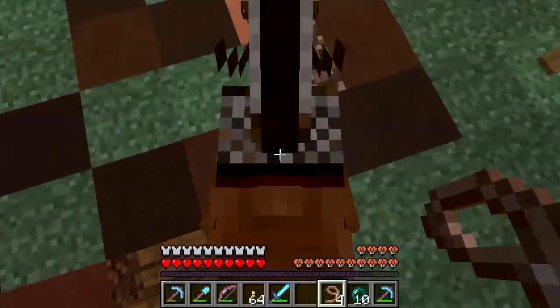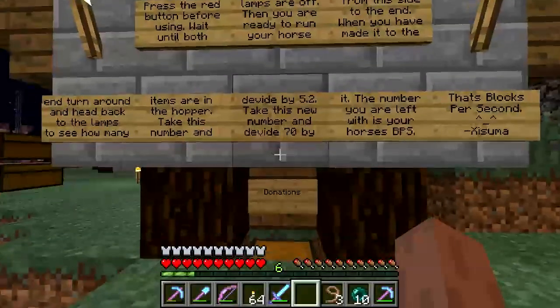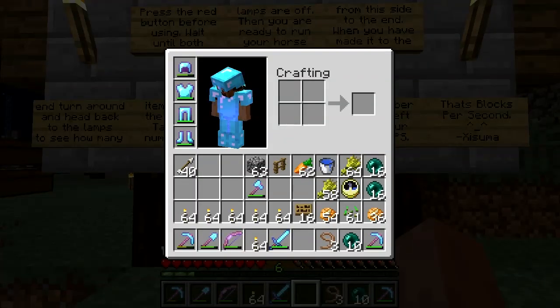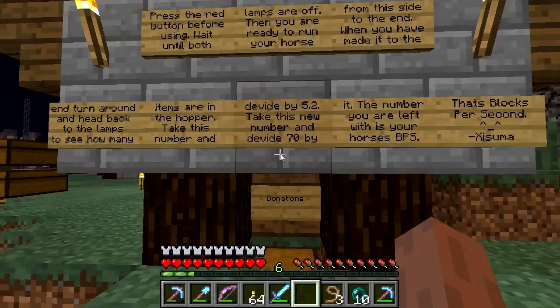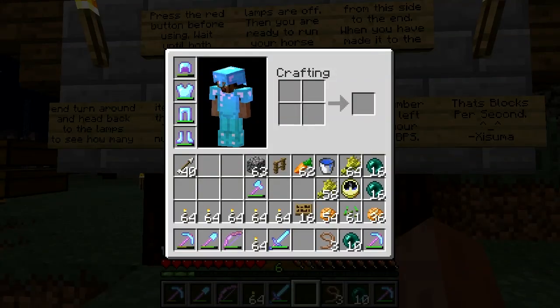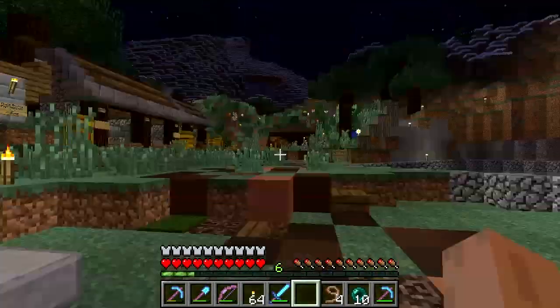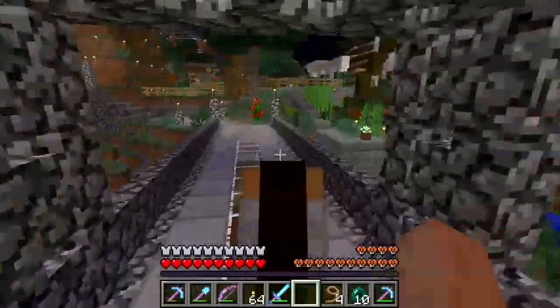Now I'm going to get off the horse and tie him up on the handy fence post. 32 divided by 5.2, and then take that number and divide 70 by that number. So 70 divided by that number equals 11.375. Alright, that's one horse tested — 11.375 sounds reasonably realistic.